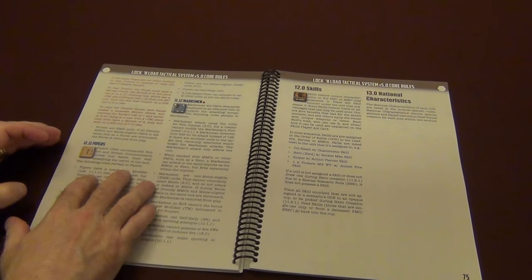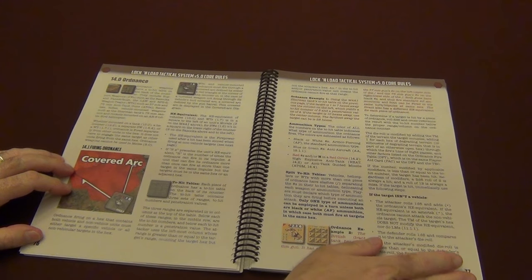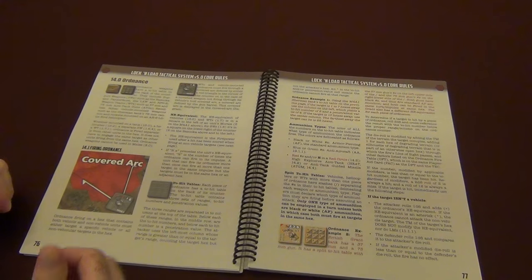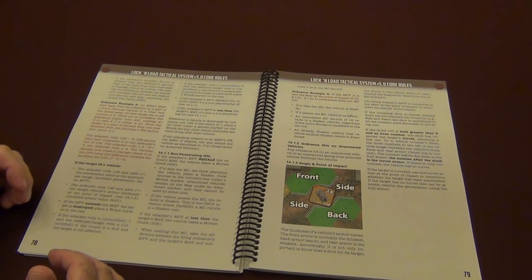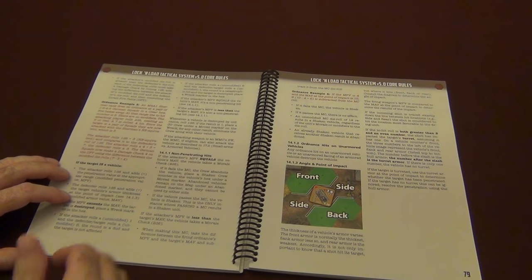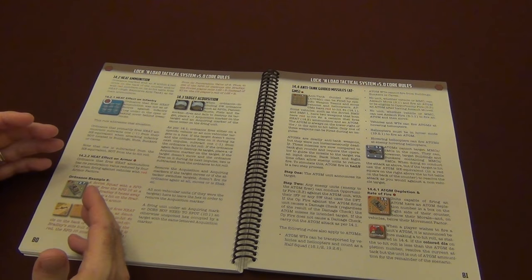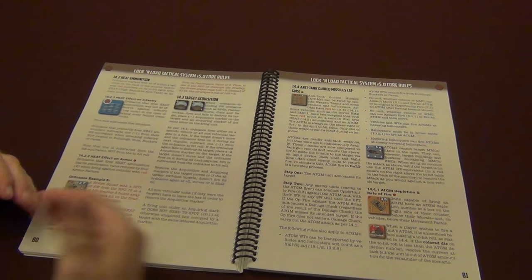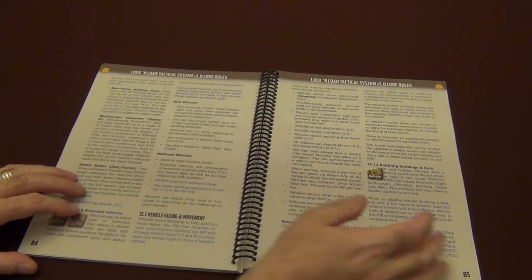Now we get into the skills — marksmen, pipers — you can get bagpipers, that's awesome. And then we get into ordnance, which is broken down. All this blue text is all new stuff — not new rules, but new explanations. The intent of this manual is to be comprehensive and detailed, and that's two words that really define this manual the best. It's very comprehensive, it's very detailed, making it easier for seasoned players to reference and even understand things that maybe we didn't before. And most importantly, get new players into the system and walk them through learning how to play and have a lot of fun with it.